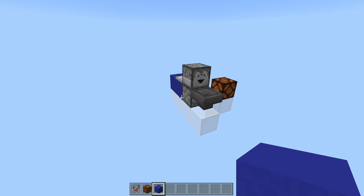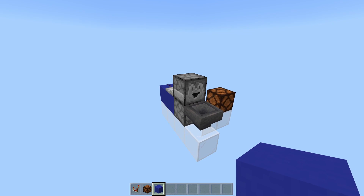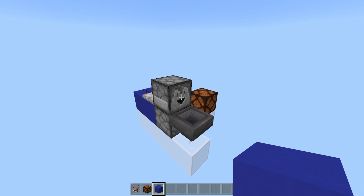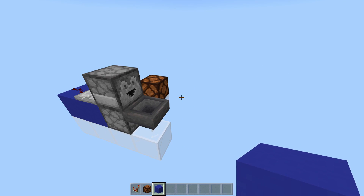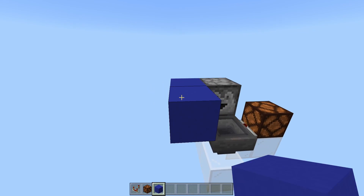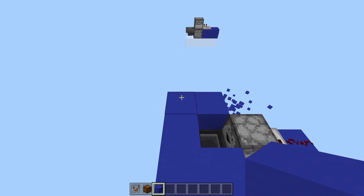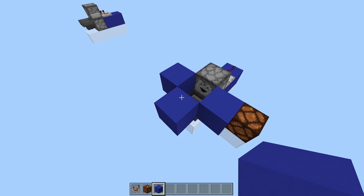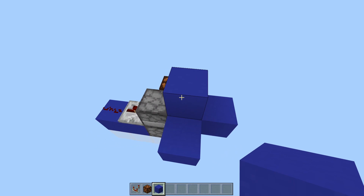Redstone on Minecraft Bedrock Edition can be a little finicky sometimes. In my testing, I've found that once in a while the item in the dropper will miss the hopper and just fall to the ground. To ensure that doesn't happen, when you build this make sure you place some blocks here, here, and here. You can break the corner blocks — they're not absolutely necessary — just as long as you've got these three blocks preventing the item from firing out anywhere other than the hopper. If you want to be extra safe, you could also put one on top.